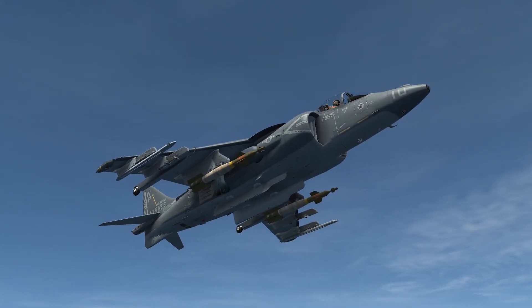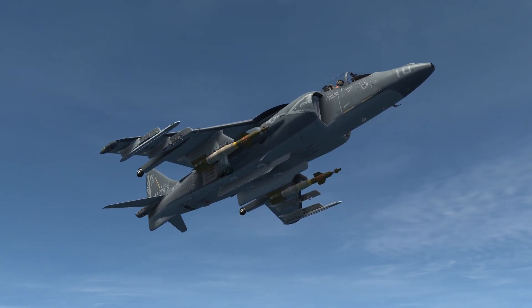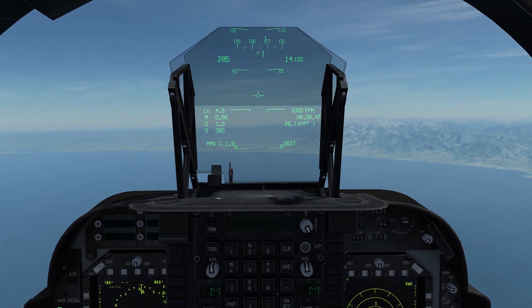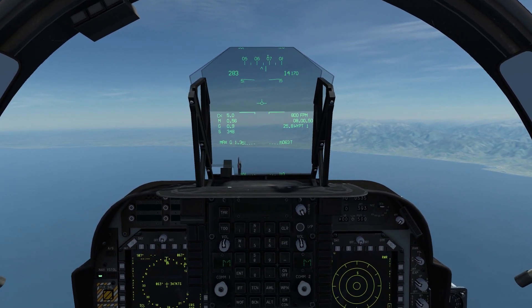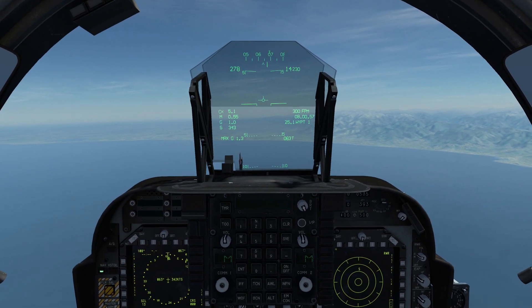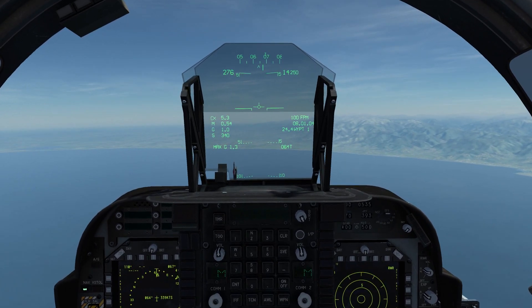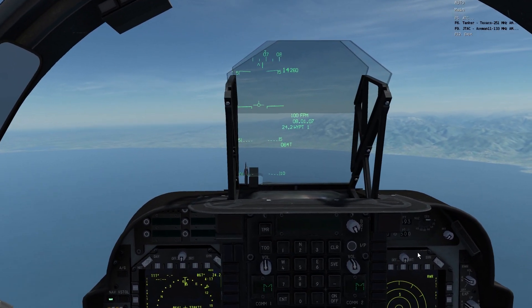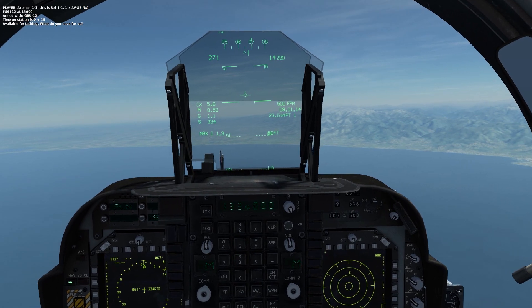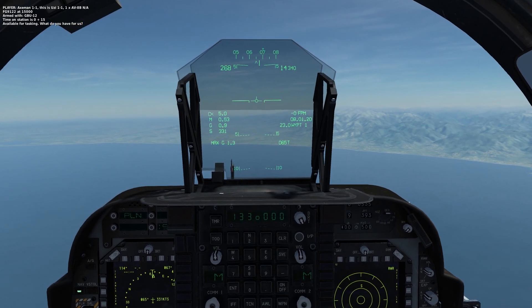Having seen how difficult it is to employ CCRP drops accurately, you're probably wondering when you would use them. Smart weapons are the perfect use for this — I'm carrying two GBU-12s. The GBU-12 is a laser guided bomb that requires a laser to designate its target and will then home in on the laser mark. The Harrier is not currently capable of lazing for itself, though it will have that functionality in the future with the targeting pod. Right now you'll need a buddy laze — in this instance I'm using an AI JTAC unit. You could also use a player-controlled combined arms unit in JTAC role, or an A-10C with targeting pod.